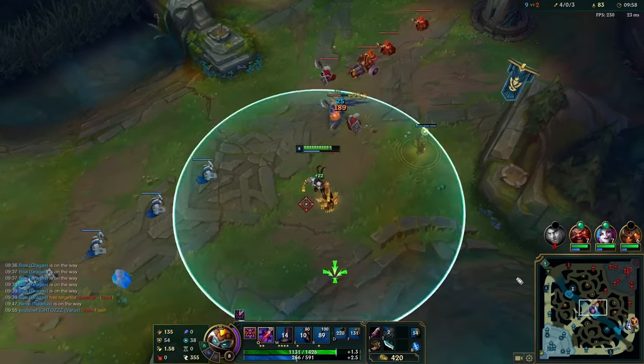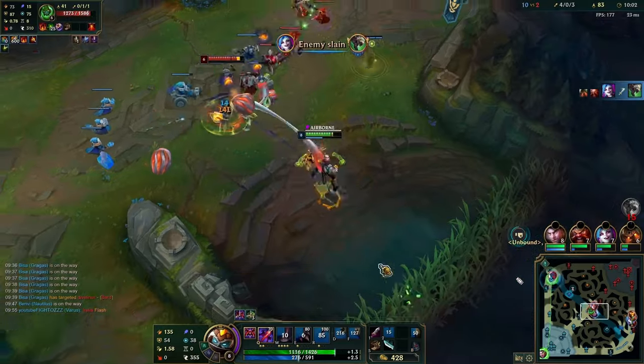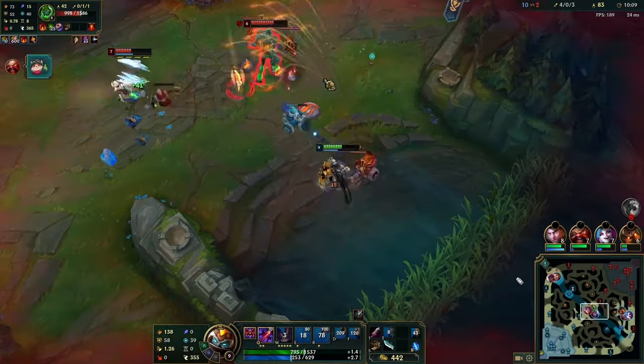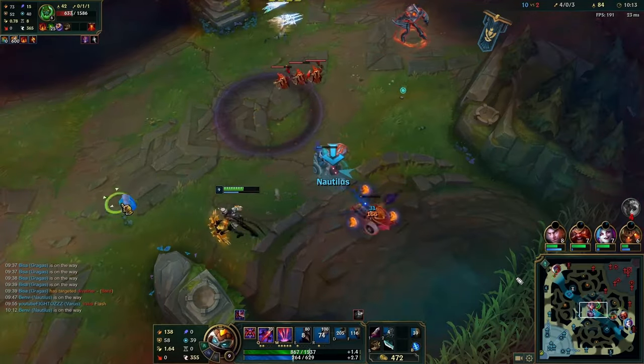And straight away, this is why Bork is better than Kraken — we're able to heal up straight away. Also the slow is really nice because you get that slow on your first auto, get the three autos in, then extend the slow with your E and the opponent is just permanently movement-impaired.